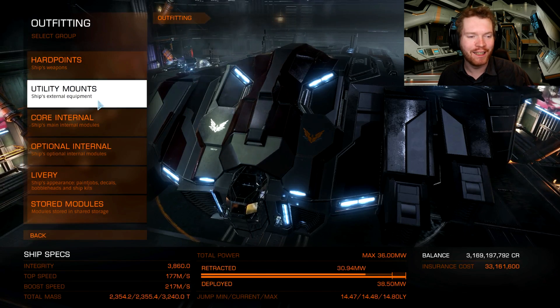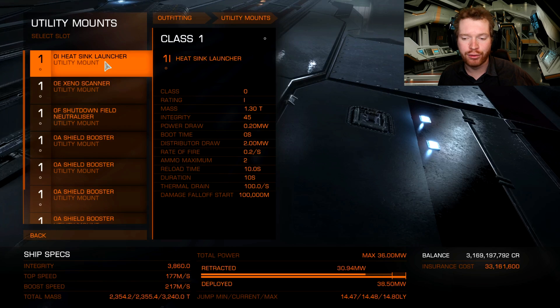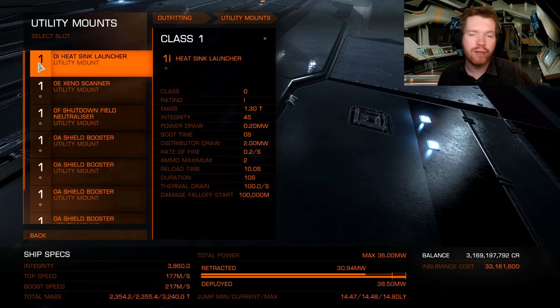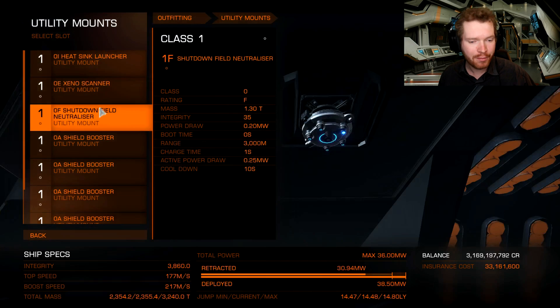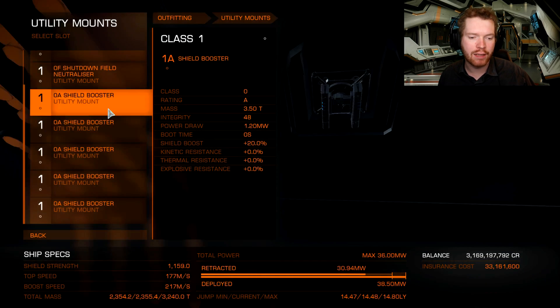Now let's move on to the utilities. We have a heat sink to manage heat when using the shield cell bank. Remember, if you get hit by the corrosion effect, if you overheat your ship sufficiently, you can actually burn off the corrosion effect. So sometimes, if you're taking corrosion damage and your shields are low, you can fire a shield cell bank without firing a heat sink and burn off the corrosion while still recharging your shield. We also have a Xeno scanner to scan Thargoids and fight the hearts, a shutdown pulse neutralizer of course, and the rest are 0A shield boosters which will be heavy duty to get more shield hit points.